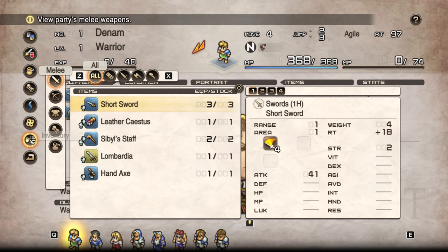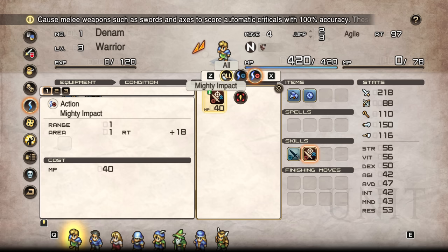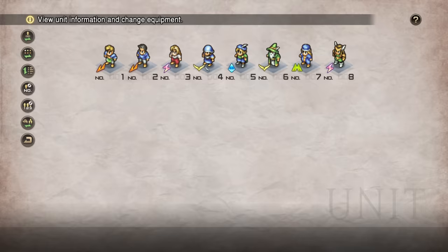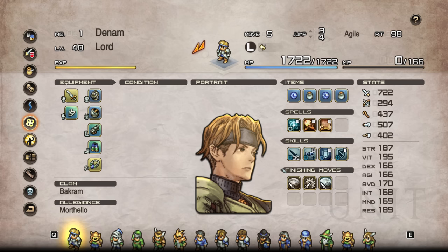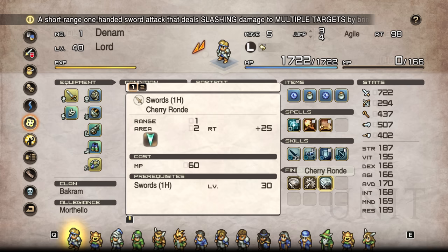They've also added skills. Each character is capable of equipping four skills, and the number of skills has been increased. They've added a few, such as the pincer attack, which allows you to make flanking attacks on targets with two characters. They also made a significant change to finishing moves — these were unlocked by leveling up a weapon skill, and they used to work off of tactical points or a separate gauge, whereas now they just use the magic points that everybody has.